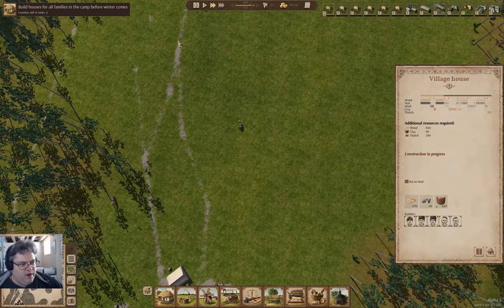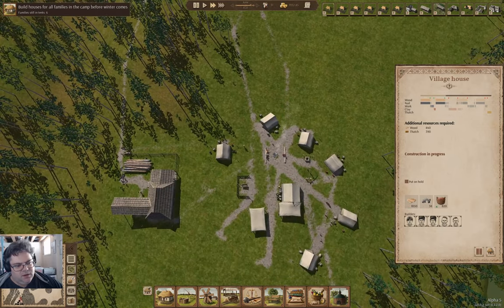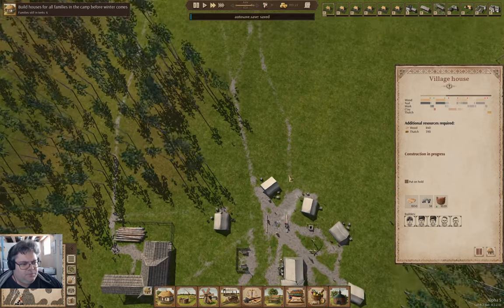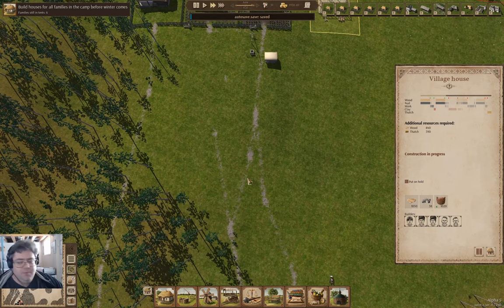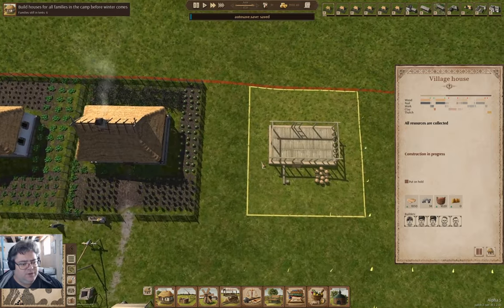I do like the wear patterns creating paths in the grass. If they stop walking on it, the grass comes back. That's been in Ostriv since I first started playing the game — right from alpha one or two. I picked it up on itch initially. It's just kind of impressive — at the time, one guy put it together. That's quite impressive.